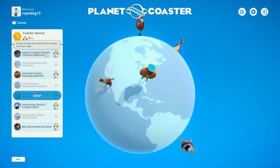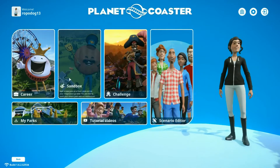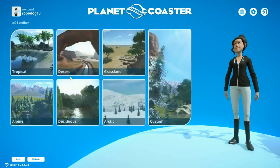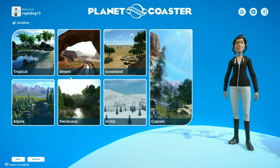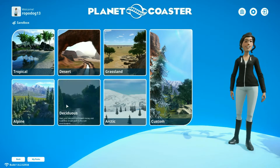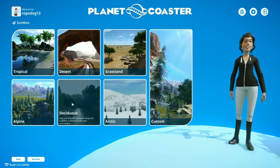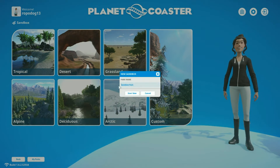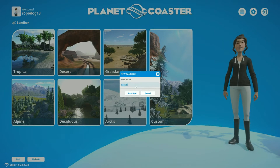Captain Lockjaw's — plunder through these scenarios. Oh no, we don't want career. We want to just make a park, so we'll do sandbox. Start your park with unlimited money and build that dream park in this lush environment. Yeah, let's do this one. Park name — Rope-a-park! There we go!